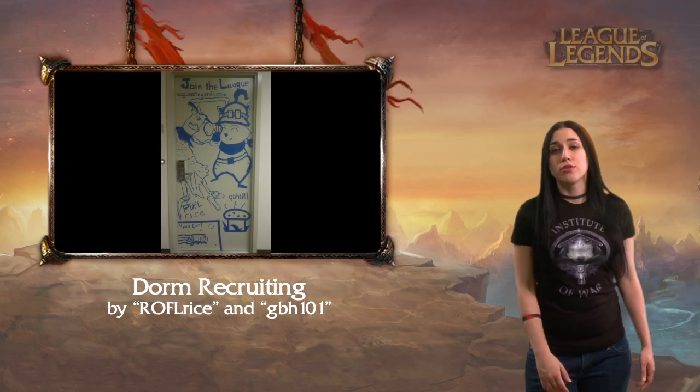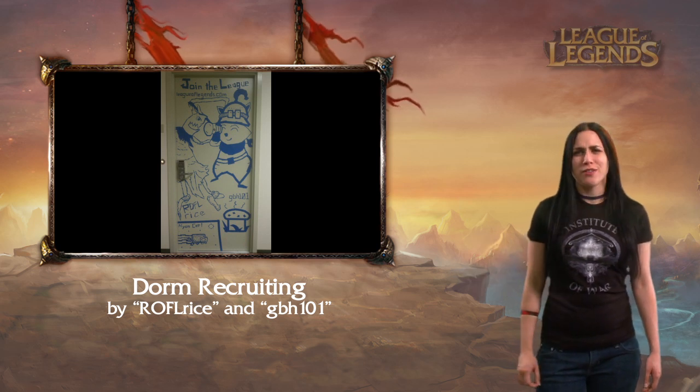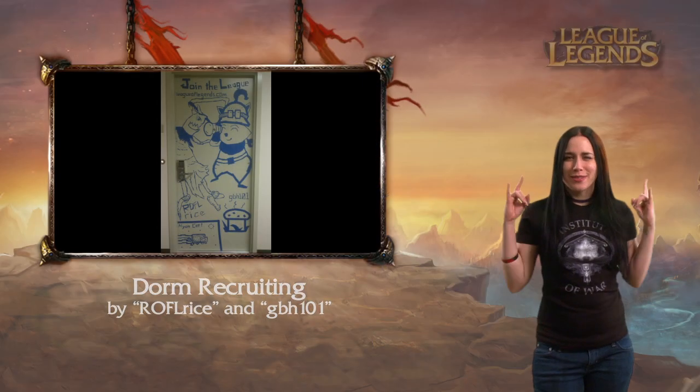There are many creative ways to recruit to League of Legends, but Rockful Rice and GBH101 are doing so on the door of their dorm room. Using nothing but blue tape, they have their favorite champions, a link to download, and of course a little Nyan Cat for flavor — which of course we approve. I love it when nerds represent.